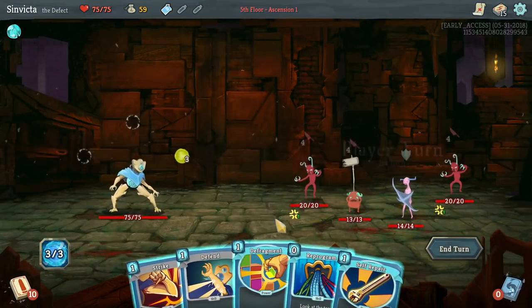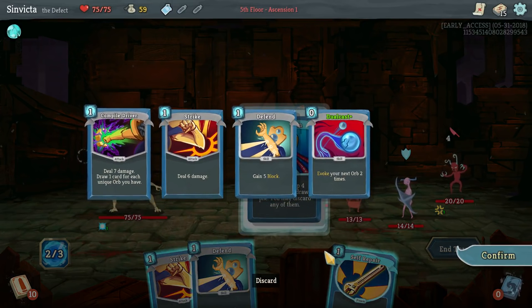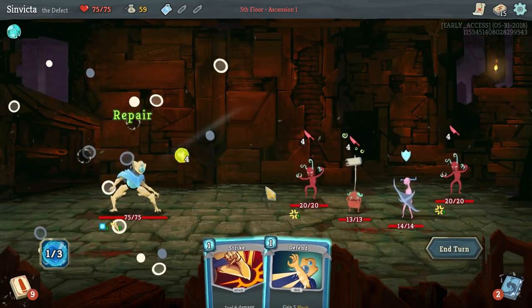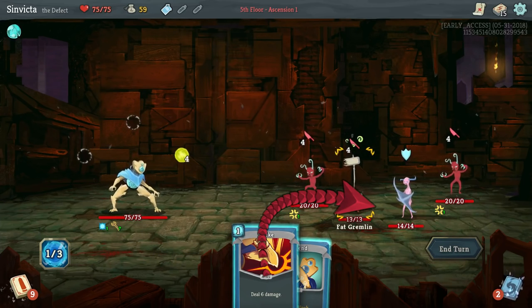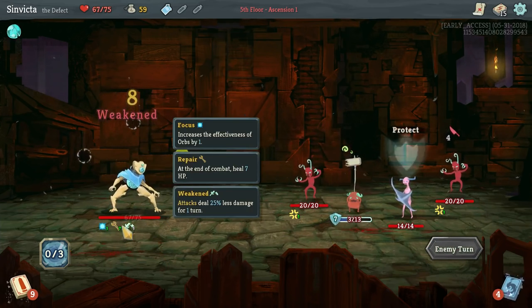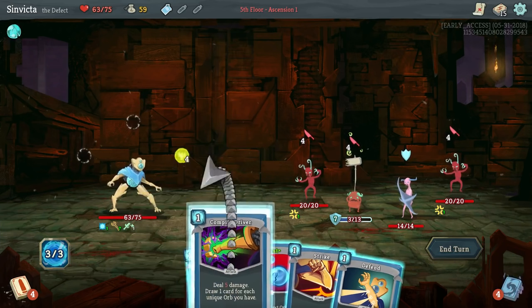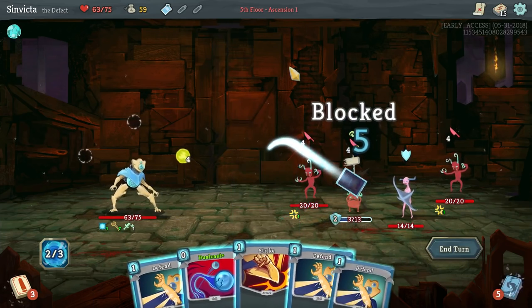Alright, we just keep on rocking and rolling here. Defragment, let's use Reprogram. There's Compile Driver - we're probably going to use it. I'm going to get rid of this strike, but we need to hold on to the Defend and Dual Cast. Self Repair because we know we're going to take some damage here and we want to get some damage out.